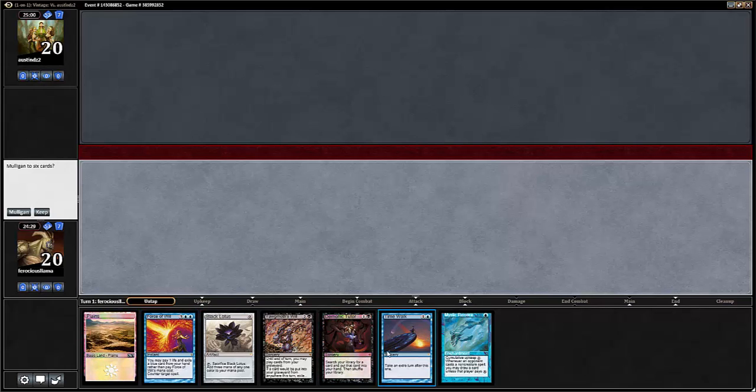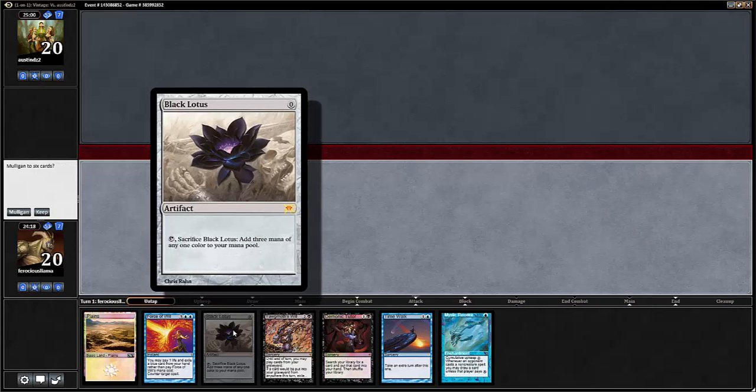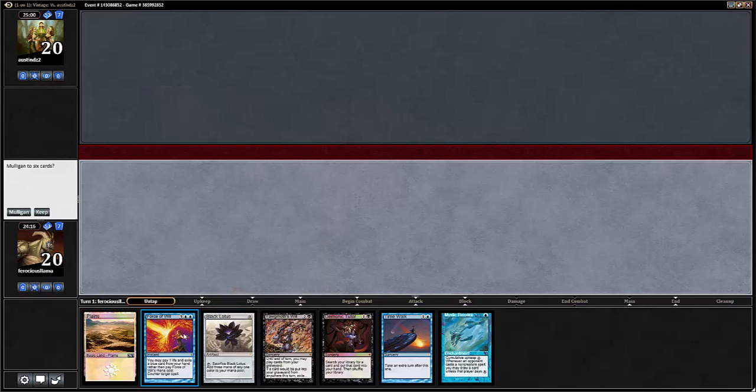Yeah, it's got four restricted cards, a Force of Will and another blue card, but it's only got one land and that happens to be the Plains. Our Lotus we have to sacrifice to play anything, so we can't play Force with it. If we play Mystic Remora on turn one we can only pay the upkeep for one turn and hope we draw a land. There's only about 15 lands plus five more sources in this deck, so we are going to throw it back.